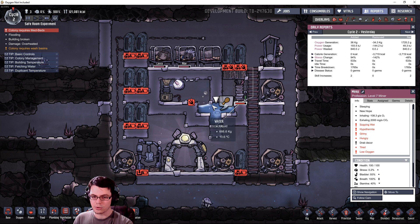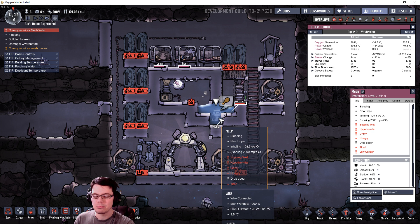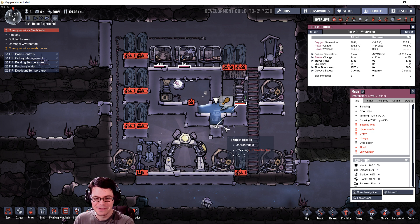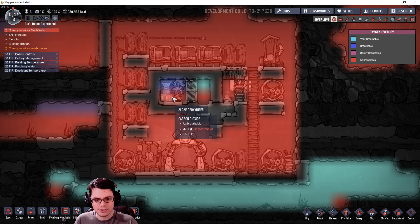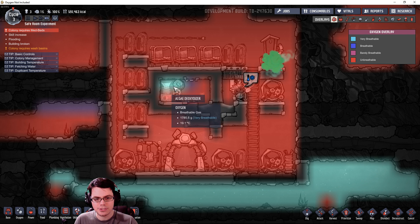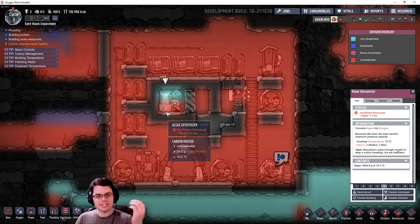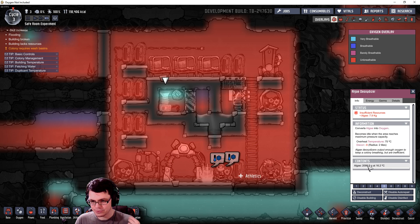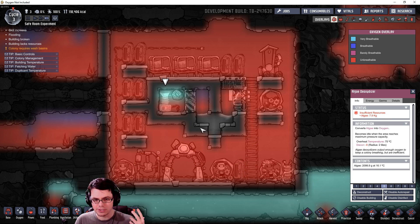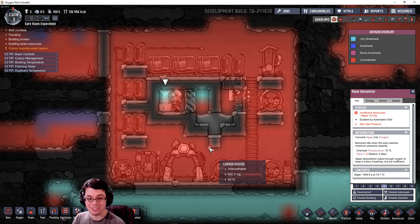I probably wouldn't use a water lock here because you get the sopping wet debuff every time you run through it - I only did that for the sake of this experiment. Even though there's carbon dioxide in this area there's always going to be a tile with oxygen inside it, so this can just keep going. Nearing the end of cycle three I've almost run out of algae - down to just two kilograms - but an entire extra cycle compared to the control. That is really impressive.